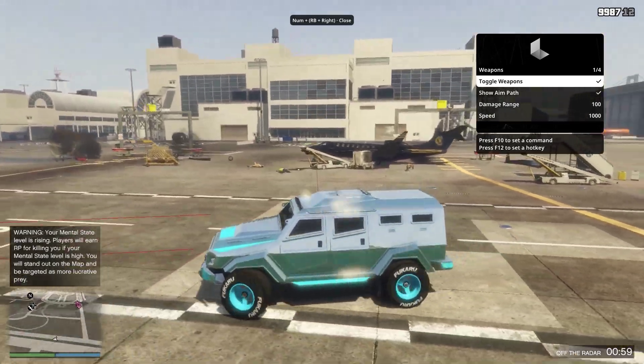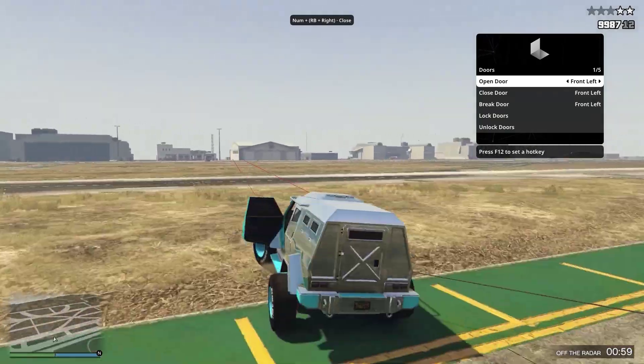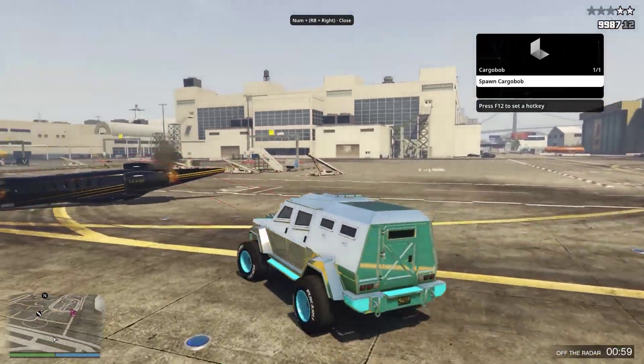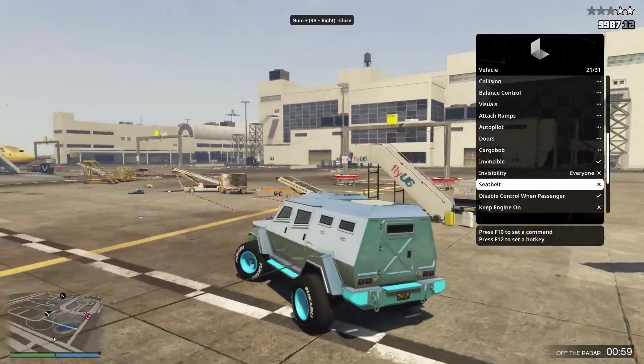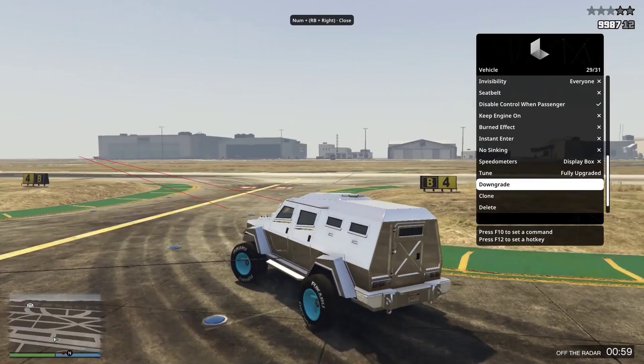Onto doors — you can open all your doors, lock them, unlock them. You can spawn a cargo bob, make your vehicle invisible, invincible, no syncing, speedometers, fully upgrade, downgrade, clone, and delete.